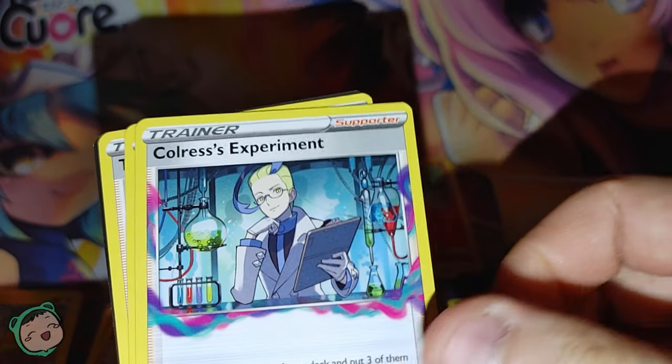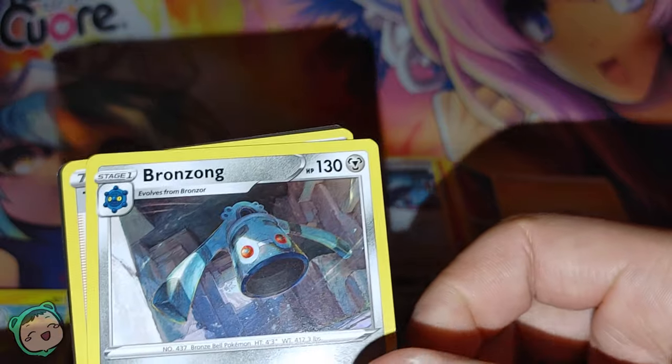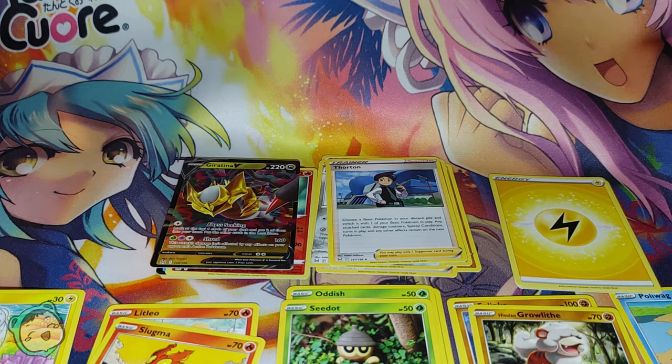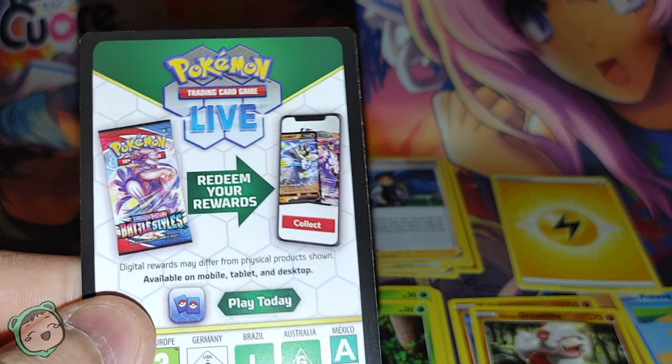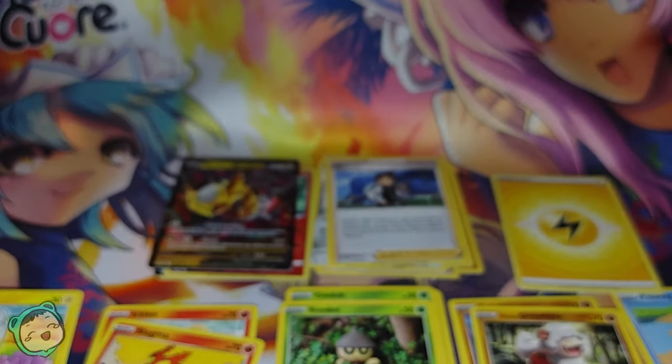We got our Energy, we got Colress's Experiment, we got a Bronzong, and Thornton for our uncommons. This one was put in reverse — I don't know if that's significant, but it is what it is.